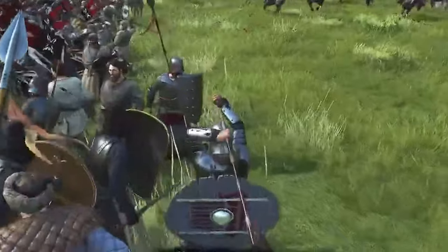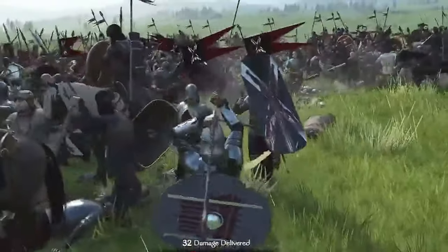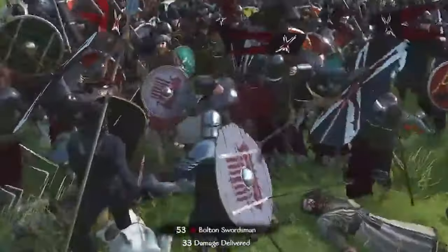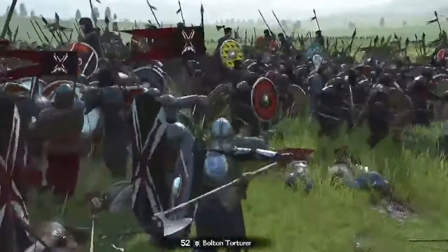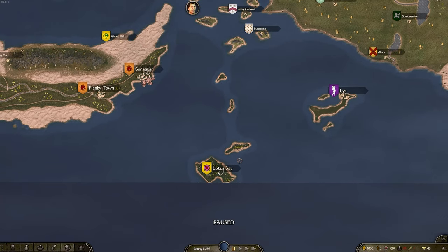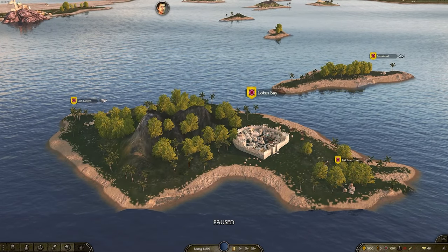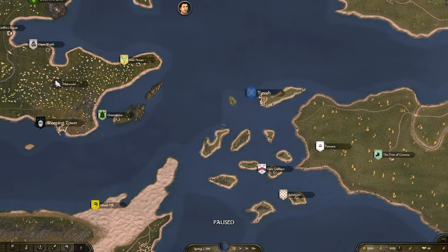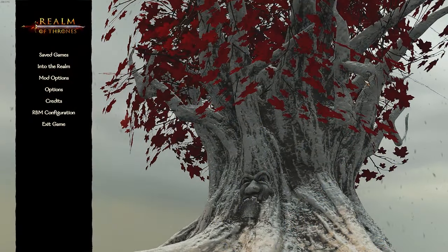Plenty of new houses have been added along with extra villages. They've also added in plenty of new events that have a lasting game impact: the execution of Ned Stark, the Battle of Blackwater, the Red Wedding, the Purple Wedding, Stannis to Eastwatch, and even a Daenerys Targaryen invasion event around turn 250. There are also more structured static wars, and new ways to obtain dragons — you can get a dragon head by defeating a very strong warrior and completing his quest line.